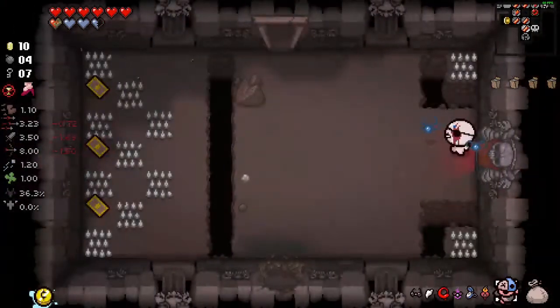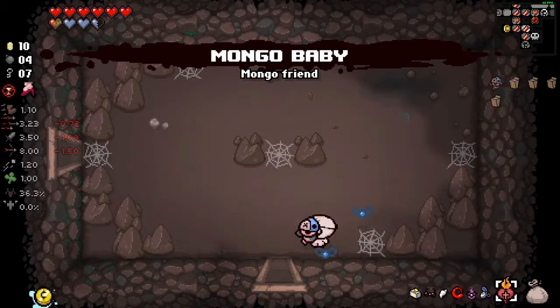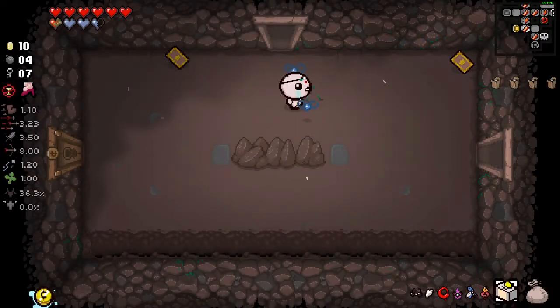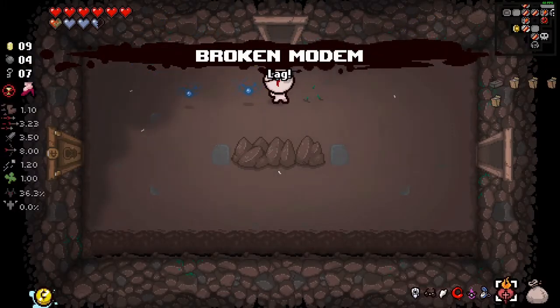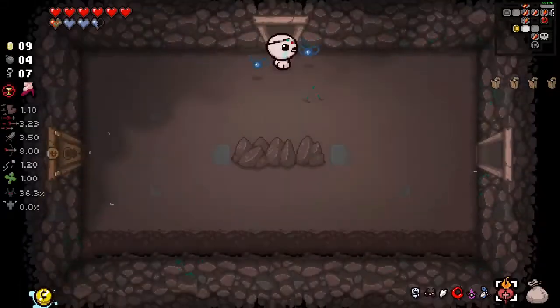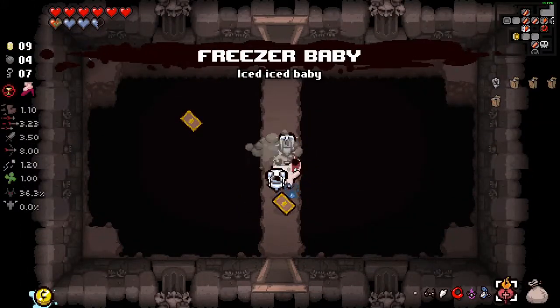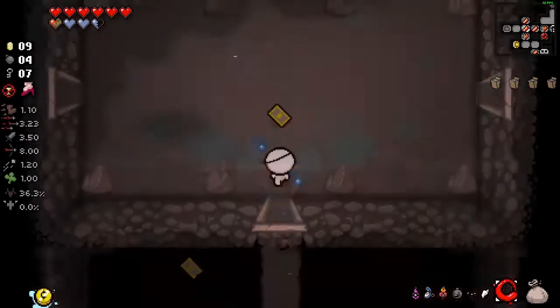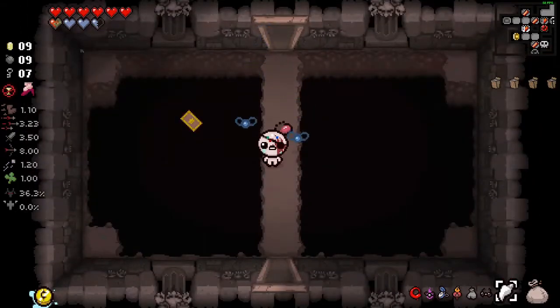We get the devil deal again, don't really want it. Dog Tooth, Mongo Baby - I want Mongo Baby. Pay to play or pay to win? I don't know if you're going to get the broken mode. Freezing Baby - sure, let's see what this is. Bobby Bombs - don't want that. Keeper's Sack.